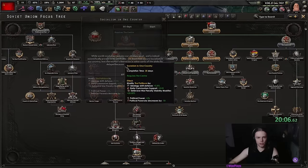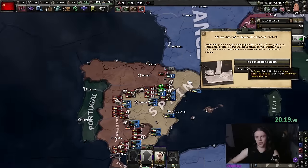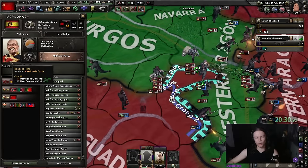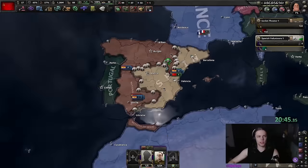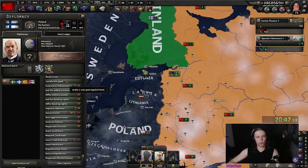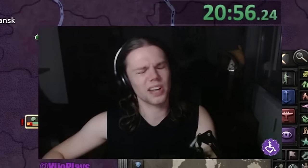With that we can switch to free trade, which gives us more construction speed and more research speed. We can also prioritize the mountaineers so they actually get something in Spain and aren't fighting with sticks. Next we just continue down the political tree with Socialism in One Country.